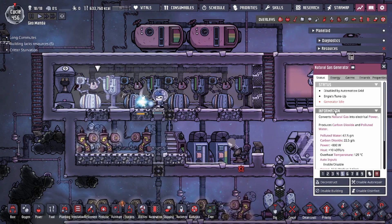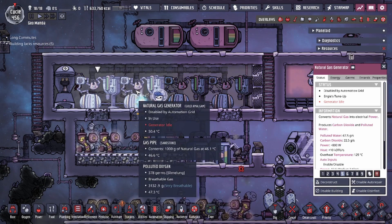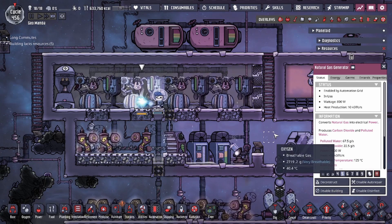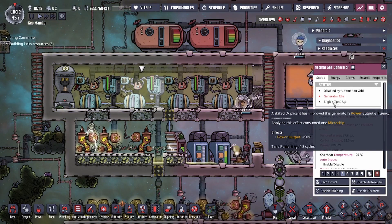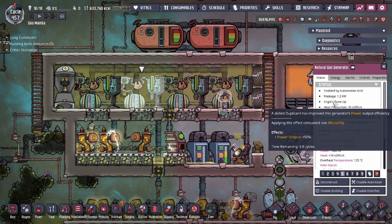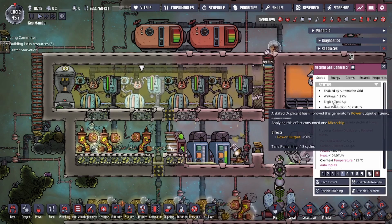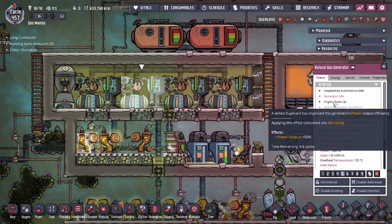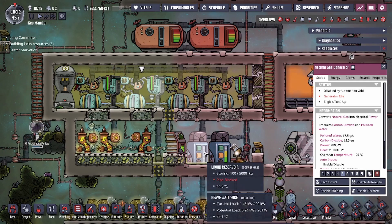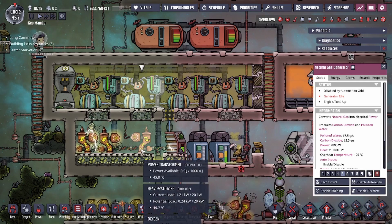Clash has a skill of 24. Normally you have a base value of three cycles for the NG Tune-Up, and when Clash finishes it we'll see how much we get from that. As you can see, that's 4.8 cycles — that's 60 percent more. You take 60 percent times three cycles, you get 1.8 on top, meaning this is going to last close to five cycles. That means we use even less refined metals.